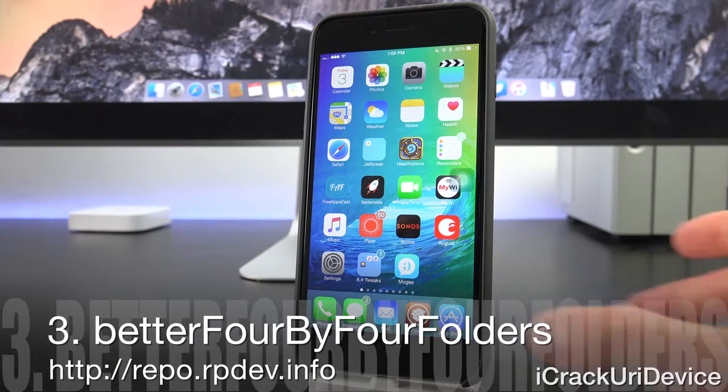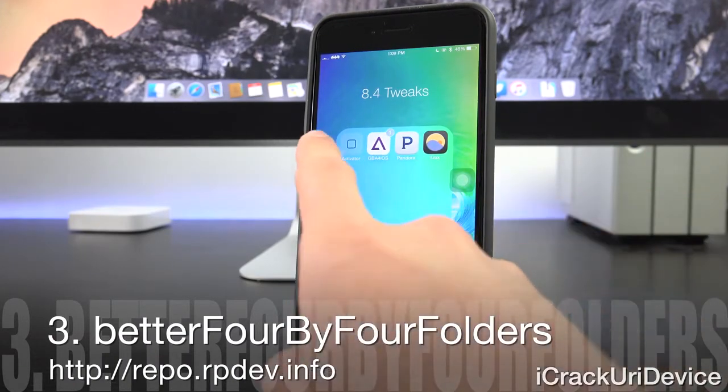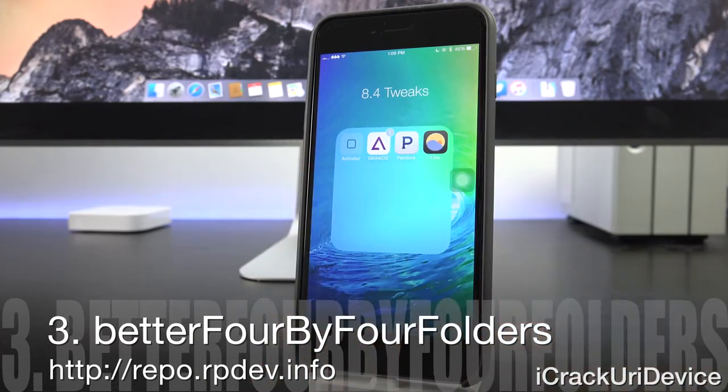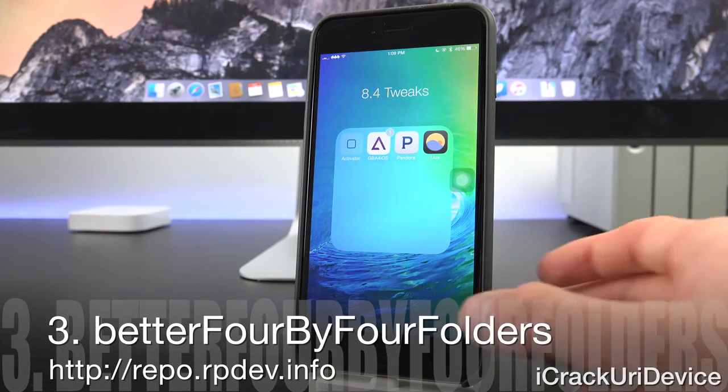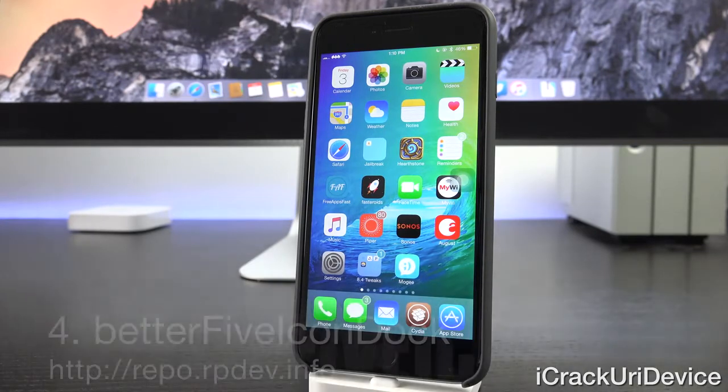Next we have Better 4x4 Folders. As you can see, going inside a folder, I'm now able to display four icons in a row. It looks really nice and it's great for those who don't like swiping between folder pages. It's from a custom repository: repo.rpdev.info, which you can add inside of Cydia.